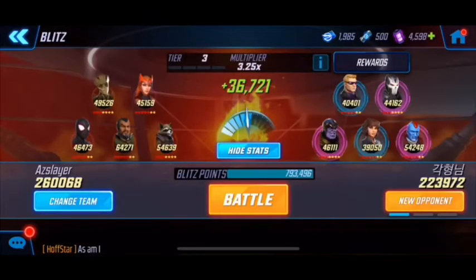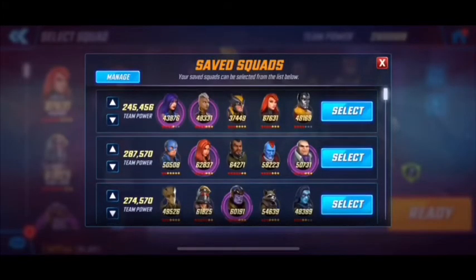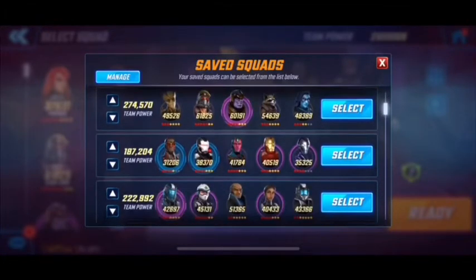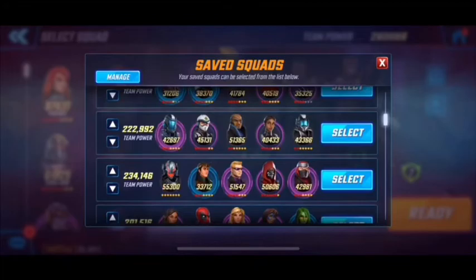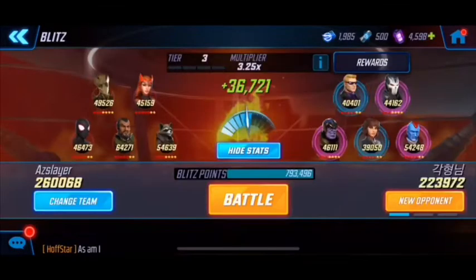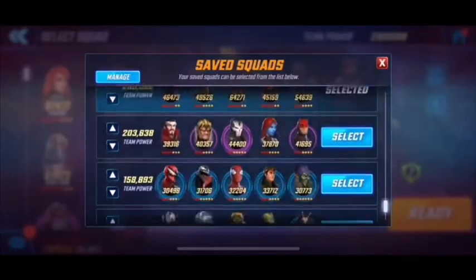Don't use a Power Armor team or a Shield team — that'll only get you 7 points. What you also want to do once you get into blitz is purposely lose some matches to bring your multiplier a bit lower. That way you can guarantee your wins and won't have too many issues.